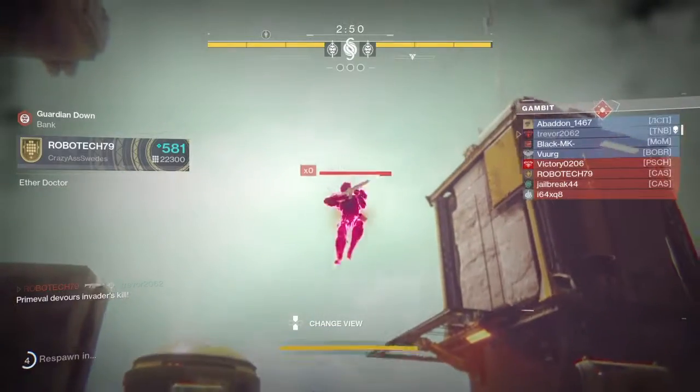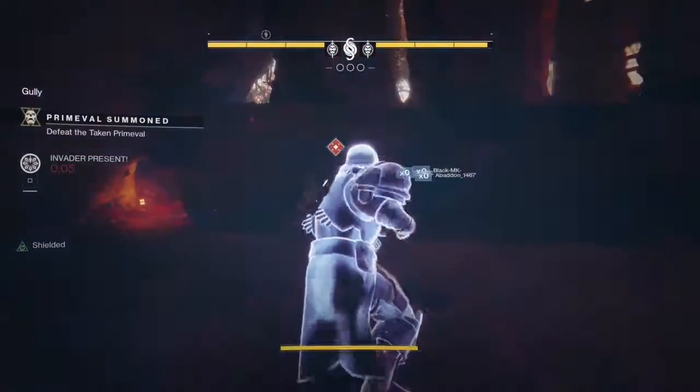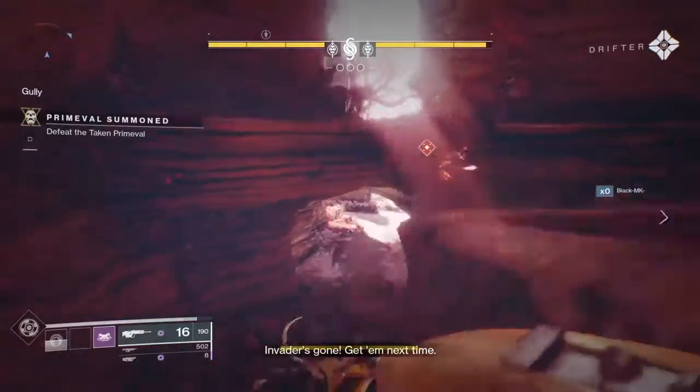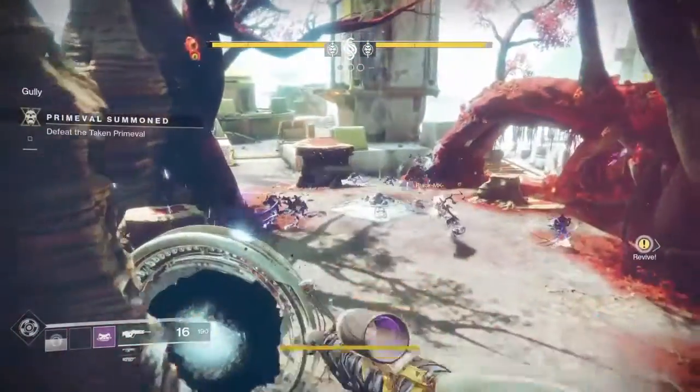So wherever your playtime is, you can get Pinnacle gear each week. You can get four Pinnacle gear pieces — one Pinnacle gear for completing three Gambit matches, one Pinnacle gear from the Drifter, and one Pinnacle gear from your clan.